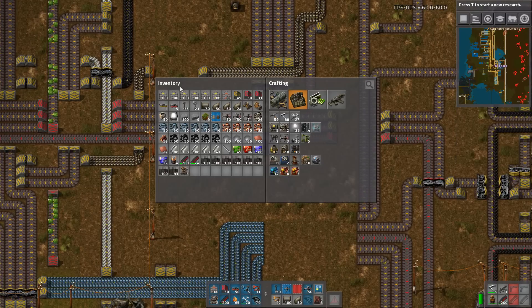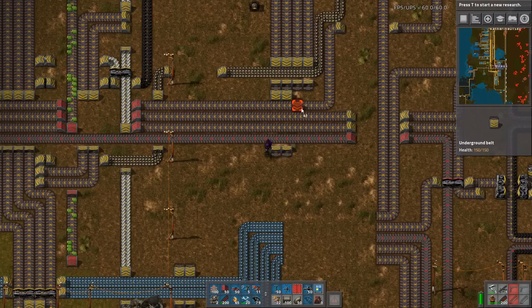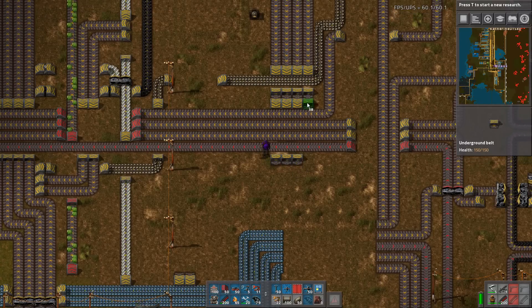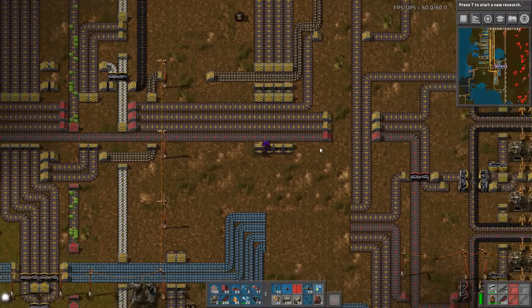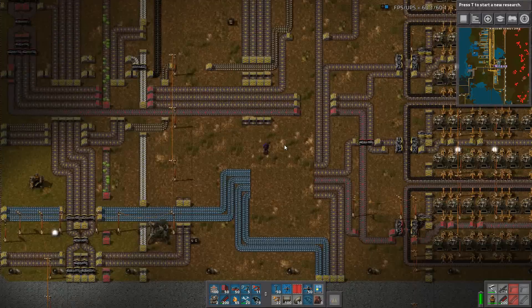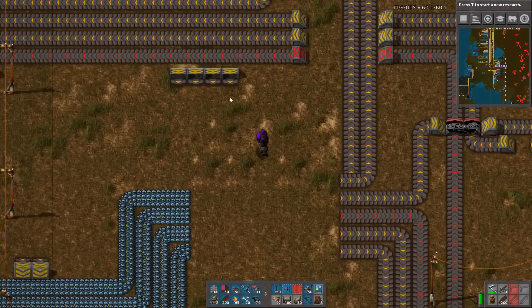Greetings and welcome back to Factorio. I'm Catherine of Sky, and I'm here with the remarkable Milaus, who is now fixing our belt problem. Yes, fixing. That's what I'm doing, right? That's because I'm, as you're saying, fixing. Okay, that's good stuff. Hello, everyone.